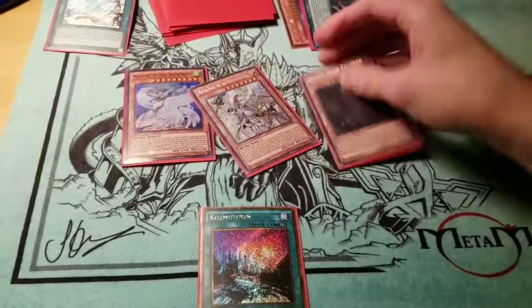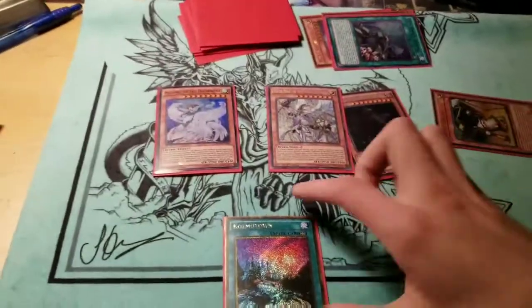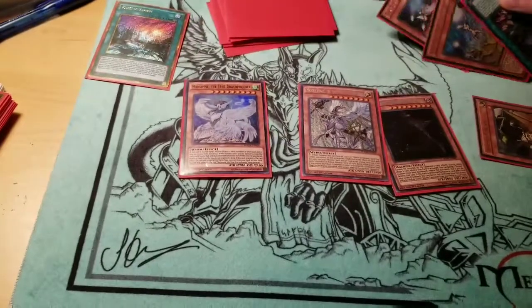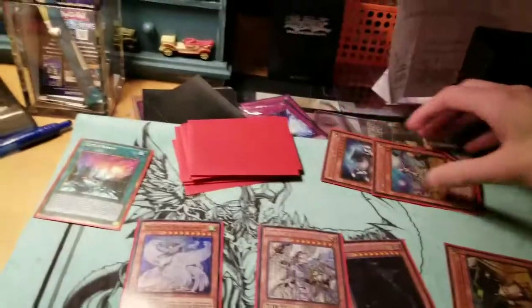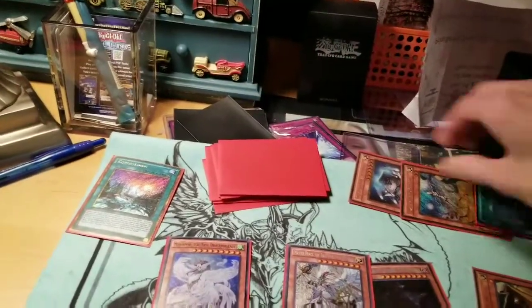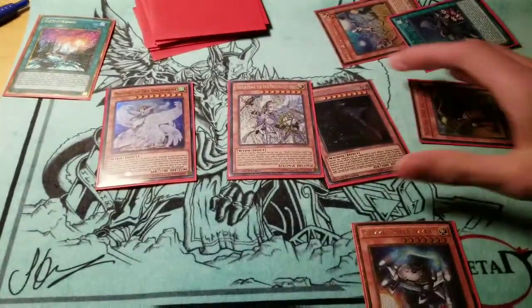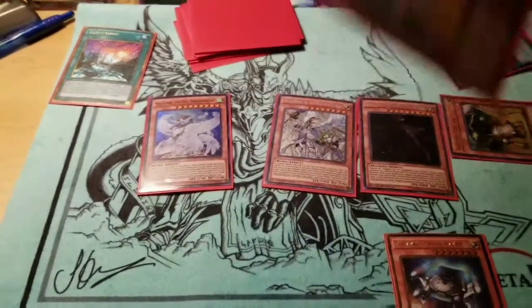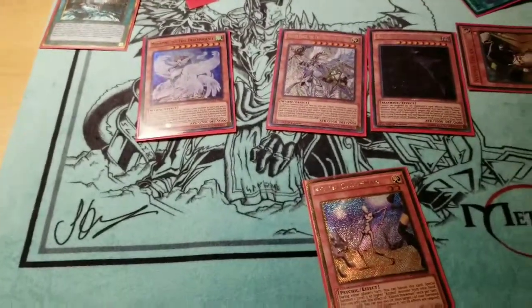If it's somehow not game, in Main Phase 2 get rid of Diagram, put Cosmo Town on the board, and give yourself either a Straw Man back or a Forerunner back — whatever you prefer. Take the Forerunner back so you have a guaranteed card, because Tin Can's effect is going to activate. Or bring back the Straw Man — if it gets popped you get a search. Take the Straw Man back.